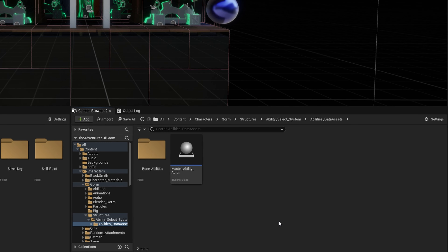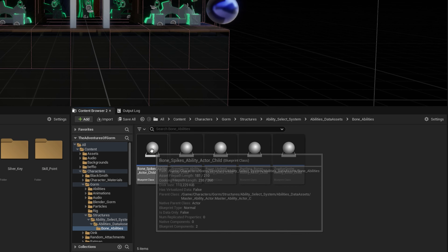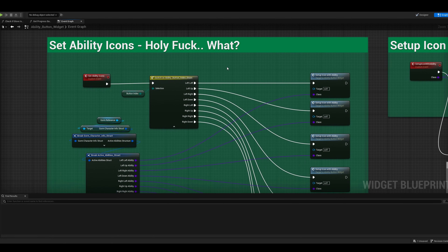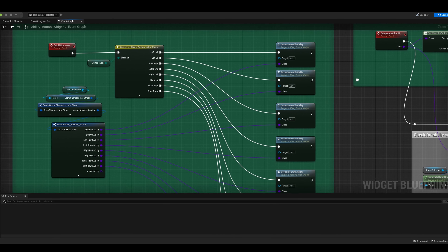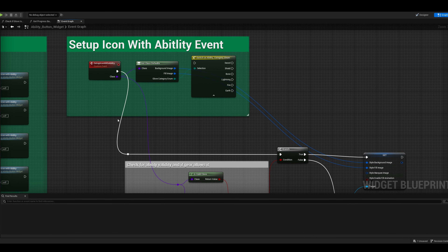The idea is to have a master ability from which I'll make all other abilities — fireball, lightning strike, summon undead, and so on will all share the same master as their parent. But this system is kind of too big to cover in a video like this because it goes into so many blueprints and switches that it would make no sense if I started showing you all that behind-the-scenes stuff.